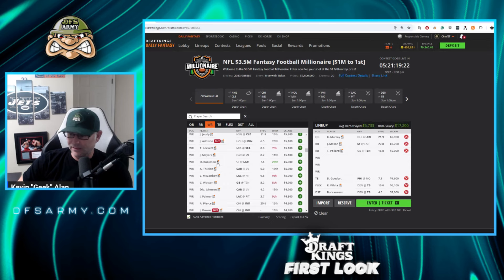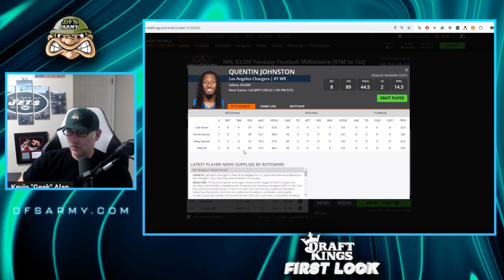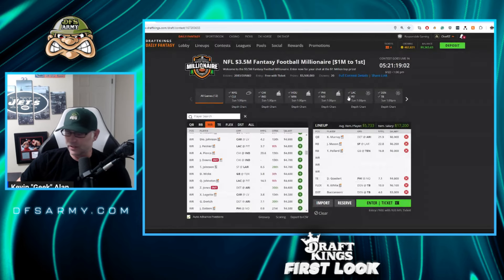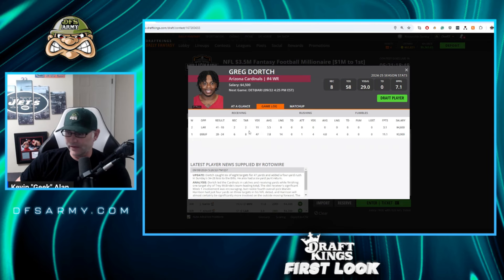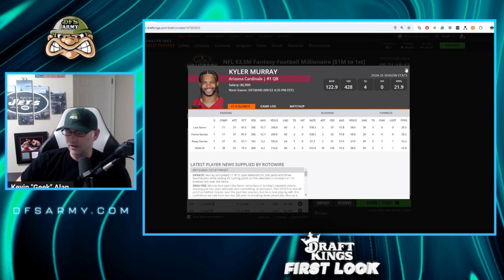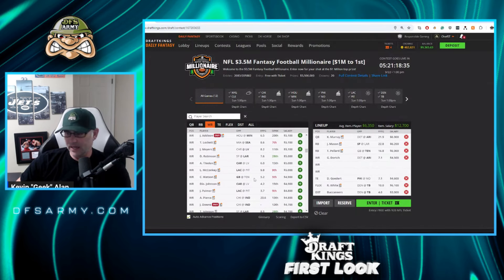If we wanted to take advantage of the Rams injuries, it would be Demarcus Robinson. Quentin Johnston didn't get a ton of targets but had a big score — is he starting to click for the Chargers? We need a salary saver though, and I'm going to plug in Greg Dorch. He didn't do anything last week but we need a salary saver to go with Murray. I'm plugging him in as my open-ended salary saver in this lineup.